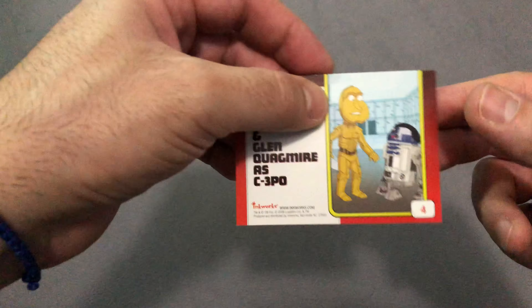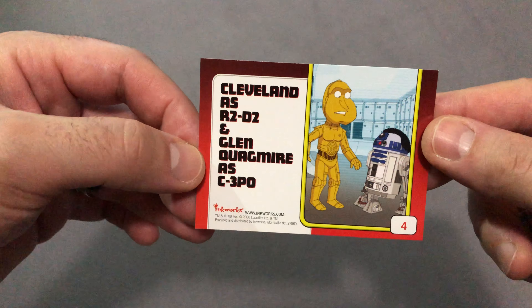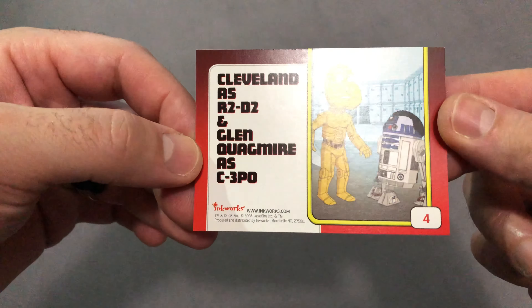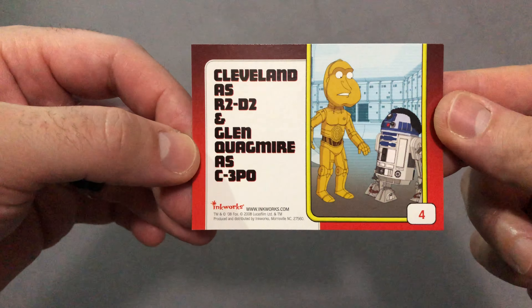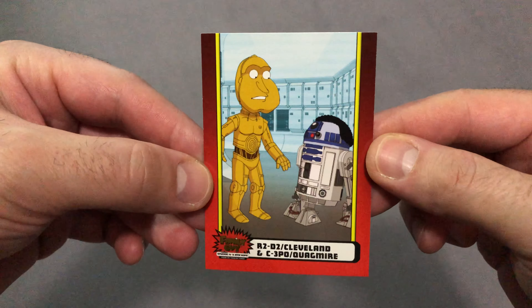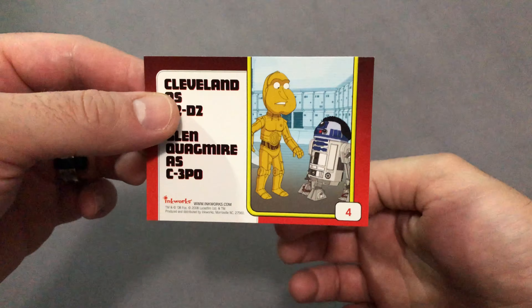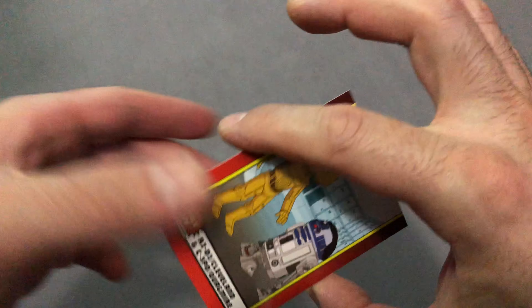We'll start off with the back card, which was card number four — Cleveland as R2D2 and Glenn Quagmire as C3PO. That's card number four of one of the insert sets, which I believe has nine cards in it.